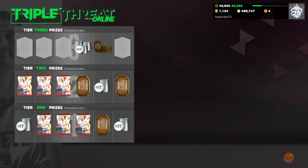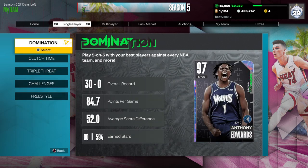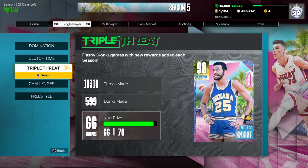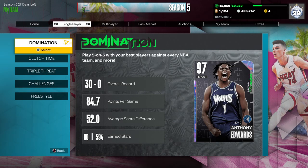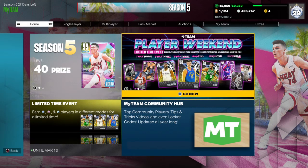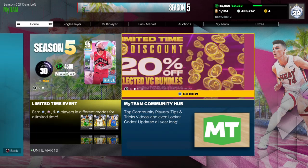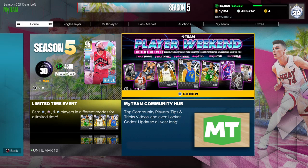There are some new cards in game modes as well — we've got Zion in Triple Threat, and Jokic is available somewhere too. We've got Zion available in Triple Threat, Jokic available somewhere, Tatum available somewhere, and then some other various Pink Diamonds and Diamonds. Kind of mid cards available, but Jokic is a huge W wherever he's available at.